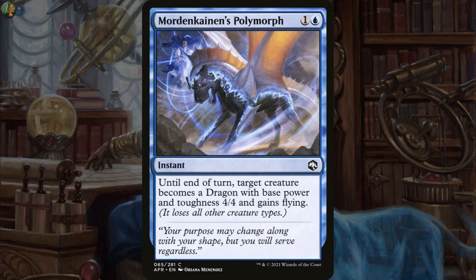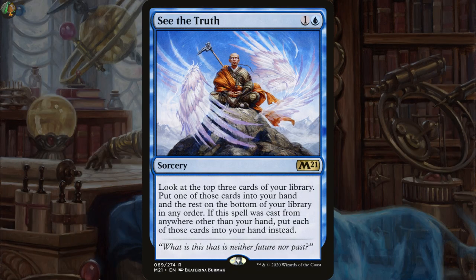There's Mordenkainen's Polymorph for a flavor pick, but this doesn't seem to be what the deck would want. We could pick a signature spell that draws cards — See the Truth is one of my favorites in the format. For 2 mana, look at the top 3 cards of your library. Put one into your hand and the rest on the bottom in any order. If cast from anywhere other than your hand, put each of those cards into your hand instead — so you're going up 3 cards for just 2 mana, casting it from the command zone. Technically you are not drawing the cards, so if you built your deck around card draw triggers this won't work, but otherwise it's a really good option.